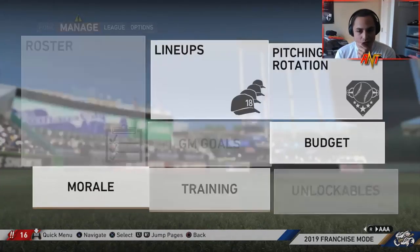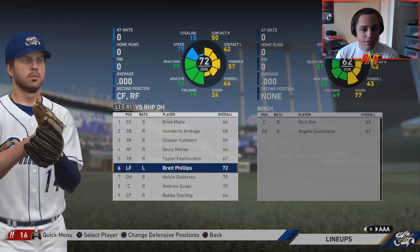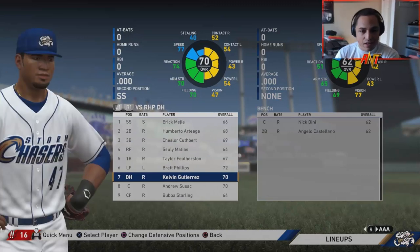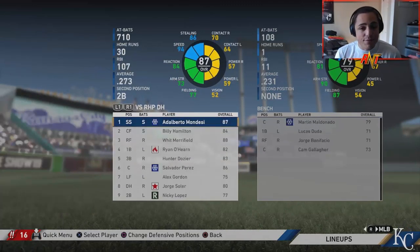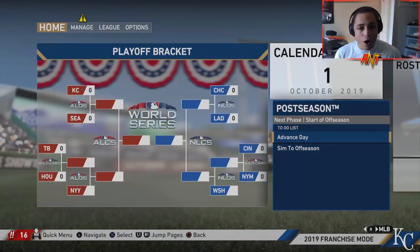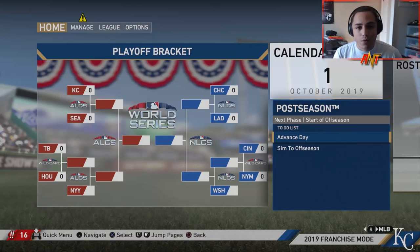Looking at player development: Matias is up to 64, Brett Phillips 72, Gutierrez 70, Bobby Witt up to 73. Definitely some growth there. Offensively the team looks very strong — pitching is our big question mark and where we need to raise the bar. Let's hop into the playoffs against the Mariners.